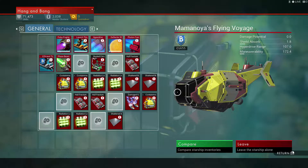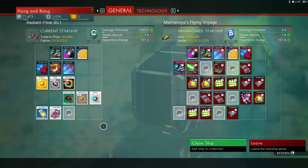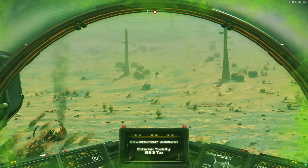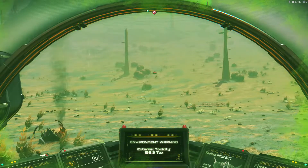Is this a crashed ship? Wow, okay. It's a B-class. Alright guys, while you see the new ship we're going to get — next time we will concentrate on that ship a little bit. Get it up and running.